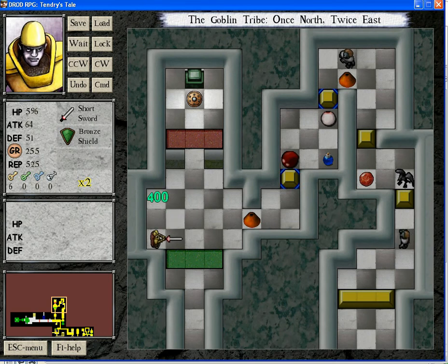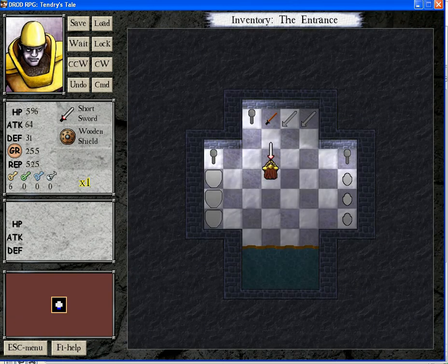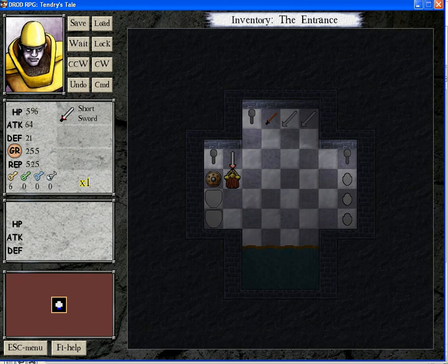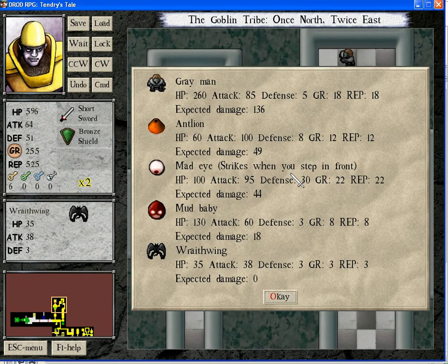I will pick that up. Better save this wooden shield, because the wooden shield works on these strange Ormite squares. So I want to hang on to my wooden shield.